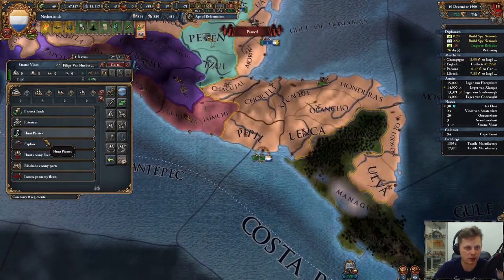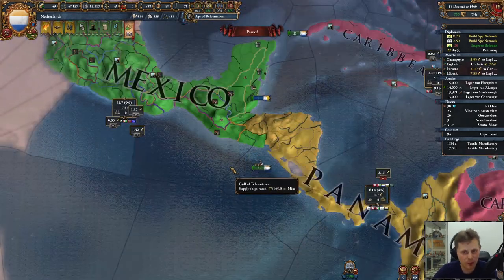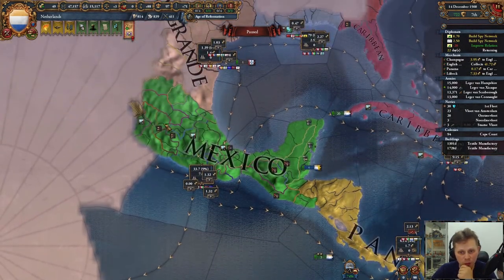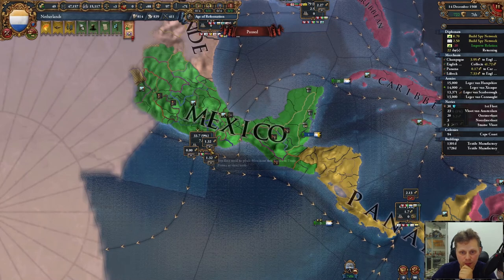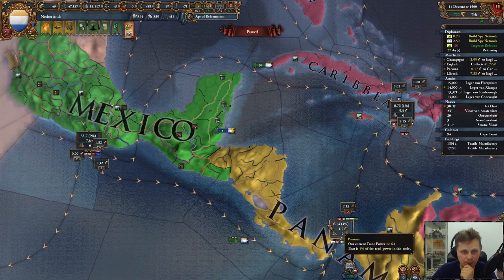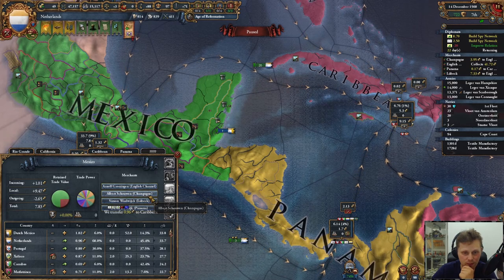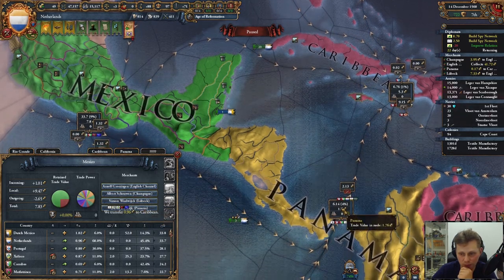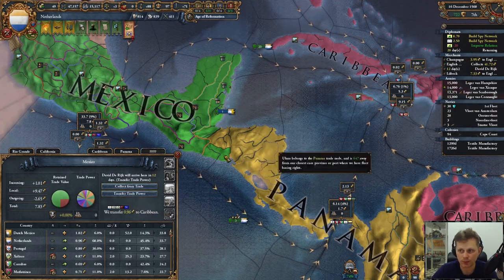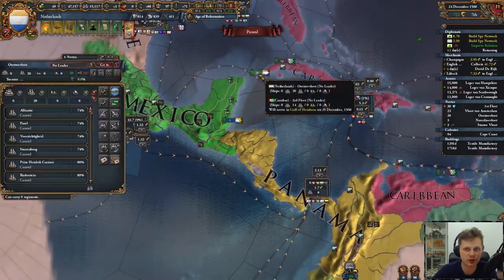Our explorer has returned. Let's give you another mission. Wait — trade node. So the trade node is over here, right? Balmerania. And we're in the trade node of Mexico. We have 9% over here and 4% over here. I would like this guy to get transferring, and I want him to do this from Panama. Because we'll get a lot of percentage in here. We can also just protect trade in Panama.